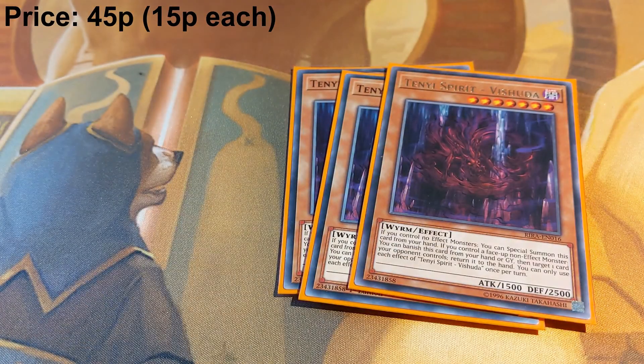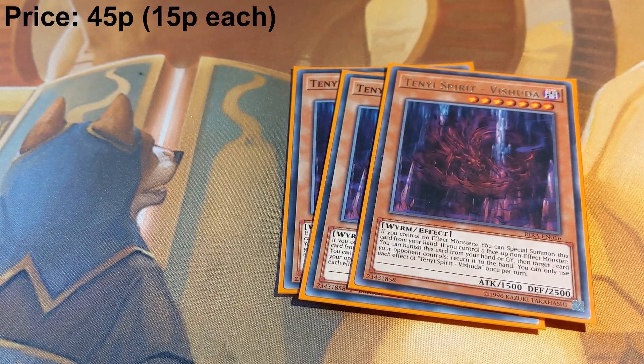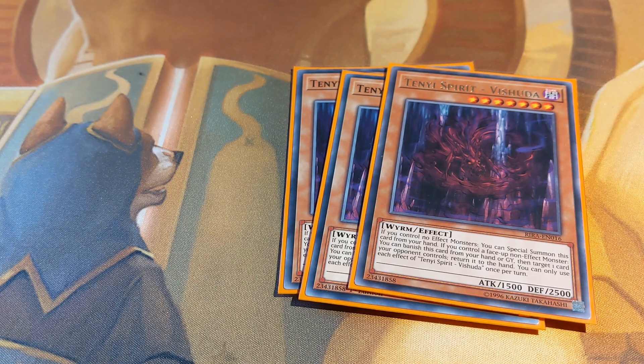We have three copies of Tenyi Spirit Ashuda. This is another level seven, so with Ashuna and Adhara it allows really easy access to level eight synchros. Its graveyard or hand banish effect allows you to bounce one card your opponent controls, which is really useful for breaking the board or forcing out negates from your opponent.